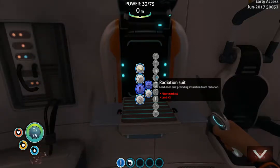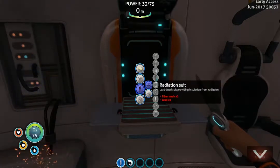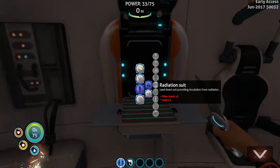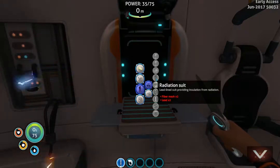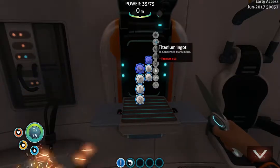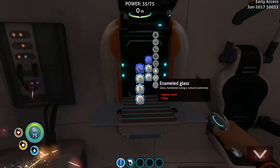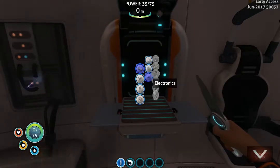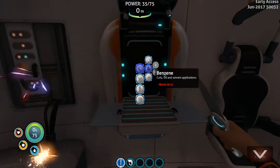So the radiation suit — this is good when you want to get close to the ship, there's some good stuff over there. We don't really need that right now. Let's just see what it takes to make fiber mesh. I don't even think we've learned it yet.